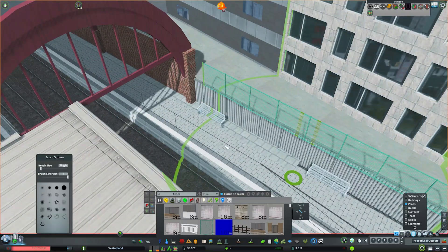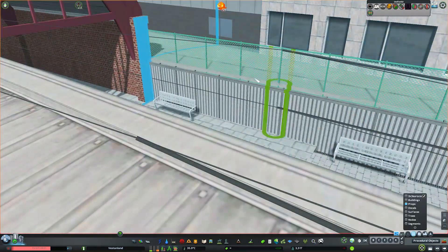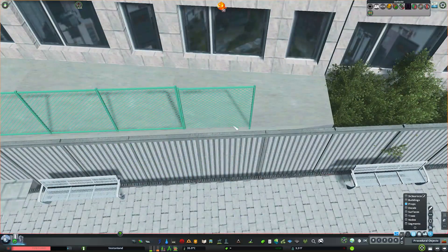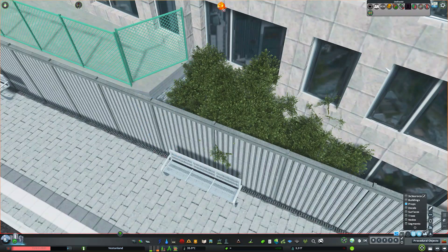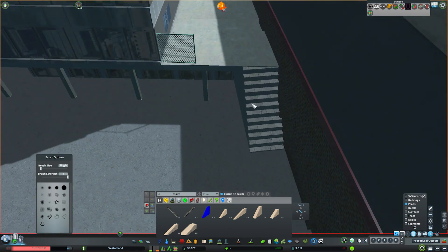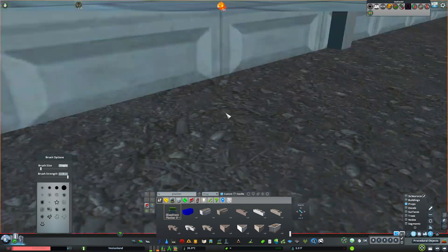I'm adding some props to create that little balcony plaza area — adding fences so people don't fall into the train platforms below, then eventually tables, planters, and small details I've been talking about in previous episodes. I'm adding stairs so you can access it both from street level and from the actual building itself. I'll also add some prop doors which people won't actually be able to use, but they create the visual effect I was looking for.